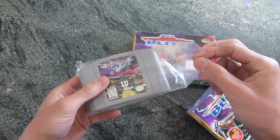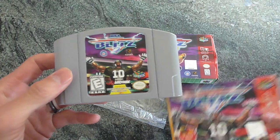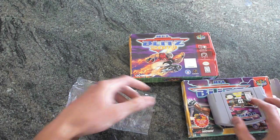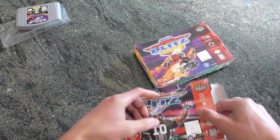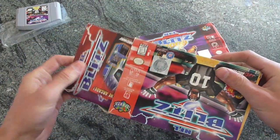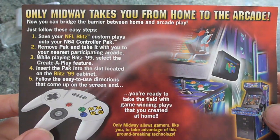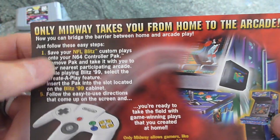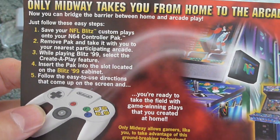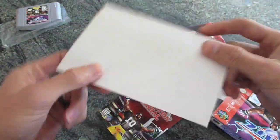Here's the game itself. Same artwork as on the box, pretty basic. And then we also have the manual and the flyer that I told you about. The flyer talks about more of the information — you can take your memory card to the arcade, as you can see it says right here. Pretty cool concept. Too bad it didn't stick. It'd be cool if they did that nowadays, but arcades are kind of dead these days. Nothing on the back.